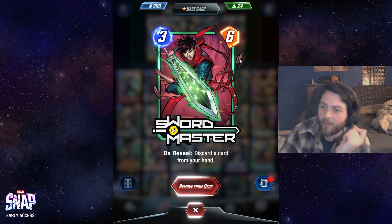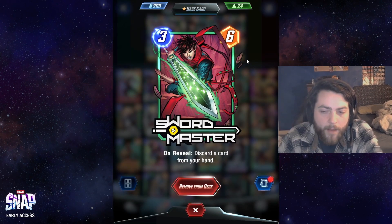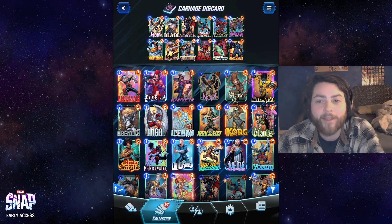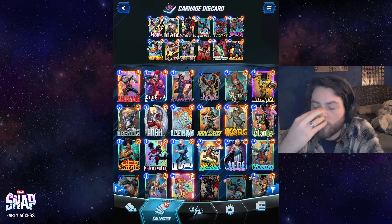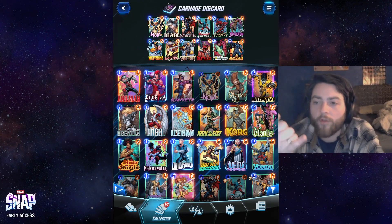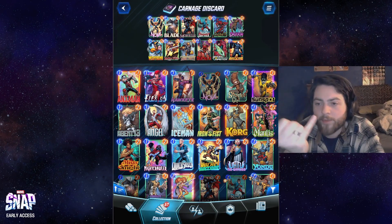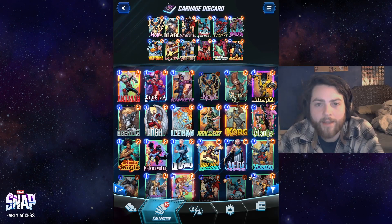Sword Master is a three-mana six-power card that discards from your hand — really insane stats on its own, and great with discard payoffs. It's a casino-style deck: sometimes you get lucky and have really cool games, other times you're glad you didn't snap and you retreat at one cube. With this deck you actually have a more informed snap decision than most others — you can snap turn one if you have Nova into Bucky Barnes into Carnage lined up, or hold off if your hand only has bad discard hits.